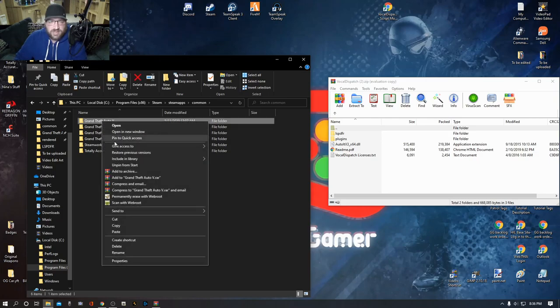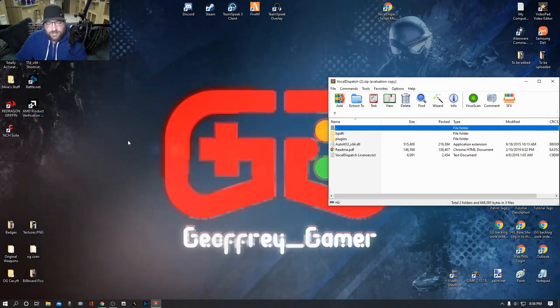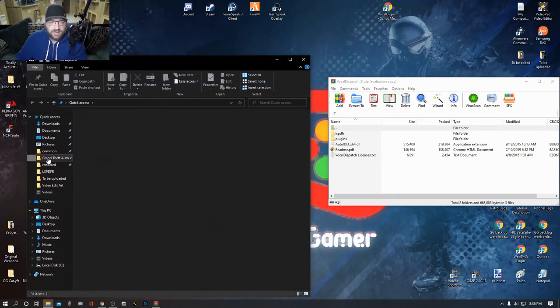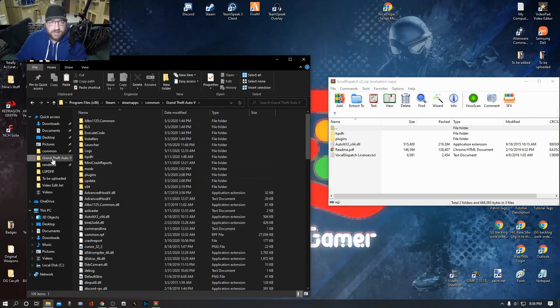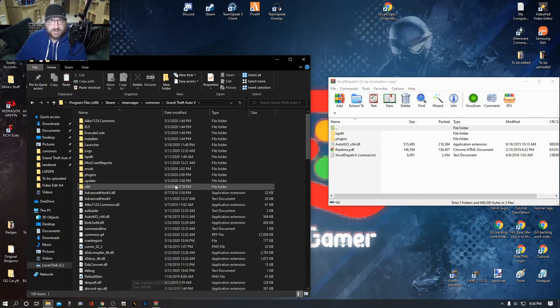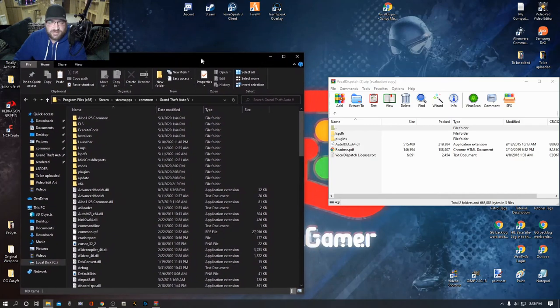Another thing you can do is right click your GTA folder once and pin it to Quick Access. That's going to put your Grand Theft Auto 5 folder over here so whenever you want to install a mod, all you have to do is click it and you're there. Go ahead and double click your Grand Theft Auto — that brings you into the GTA main directory, where you've got your Plugins folder.